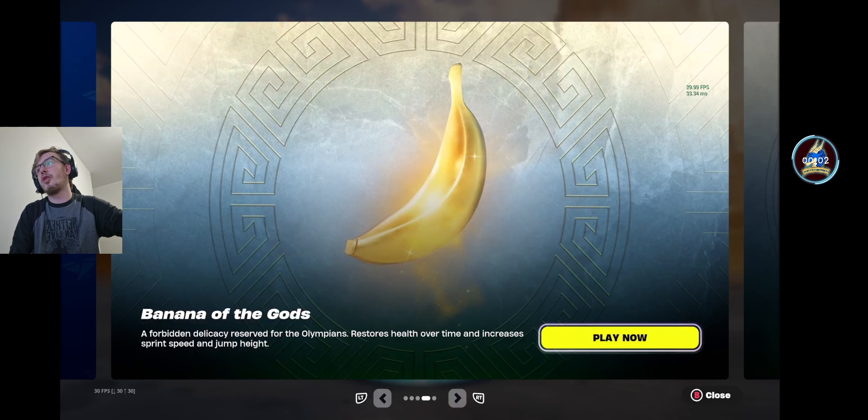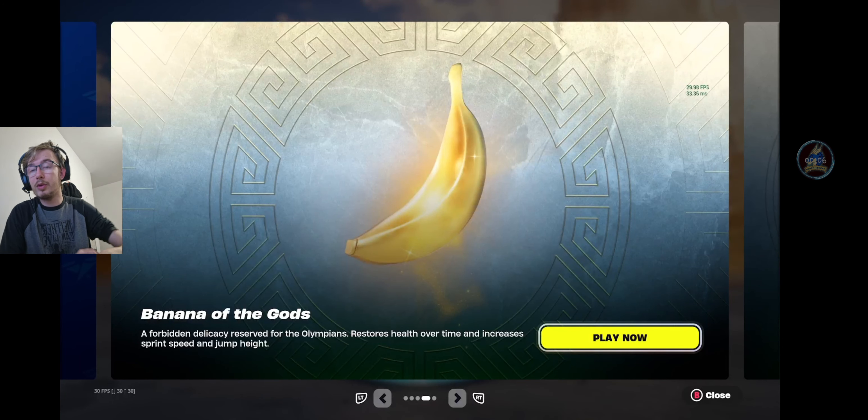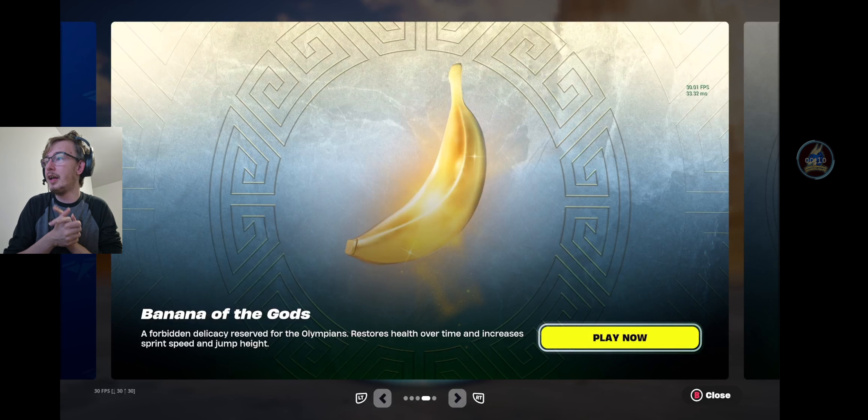Hey guys, what's going on? Welcome to another Fortnite video. Today we've had the version 29.10 update, which has brought the Banana of the Gods — a forbidden delicacy reserved for the Olympians. It restores 100 health over time and increases your sprint speed and jump height for 25 seconds, basically giving you the Zeus's medallion effect for 25 seconds, plus 100 health.